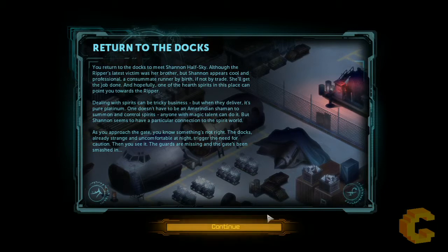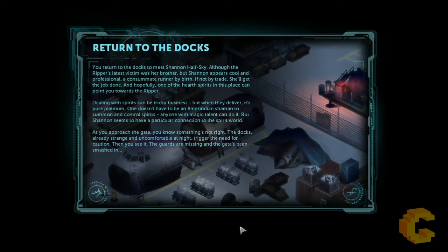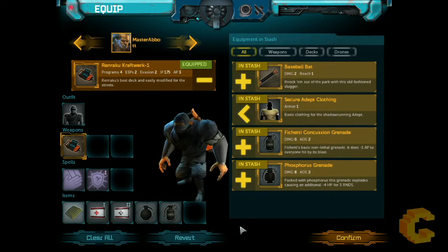We're at a location in the game called Returning to the Docks. A few things happened and now I'm back with a team of four. One of them is Shannon, who is part of the storyline — she's a shaman and she needs to contact some spirits to find out what's going on and what happened to her brother. But before we do that, we need to take out the enemies and fight through the level to get to that point.